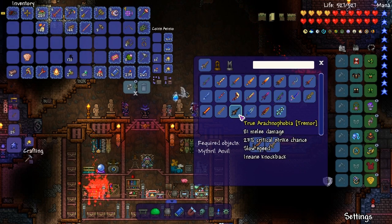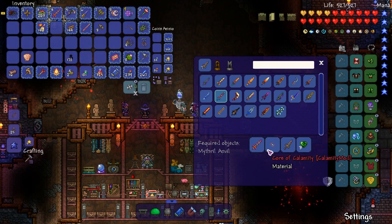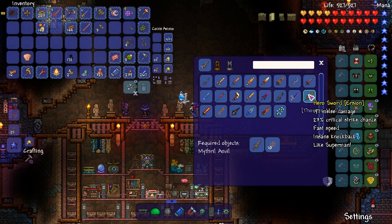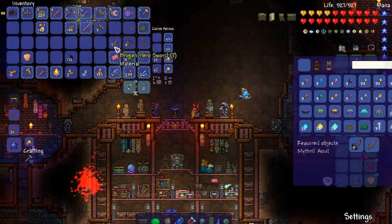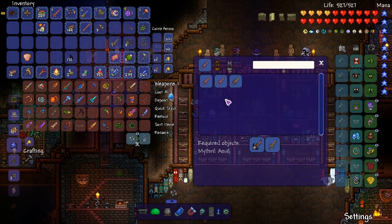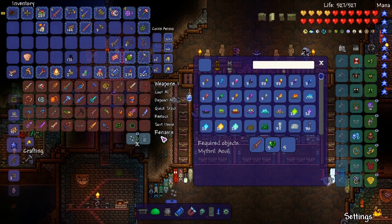Silver Fang, True Bloodthirst, Abyss Blade — let's craft the obvious one. Ancient Claymore — nah, let's see. There's a True Arachnophobia. We're obviously gonna make this. Oh wait, we need a Core of Calamity — never mind. I guess we're not making it. Hero Sword — fast speed. Where's the Omega Blade? I guess we're crafting the True Arachnophobia first.